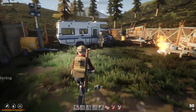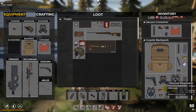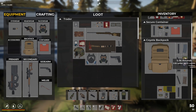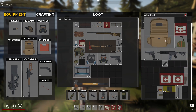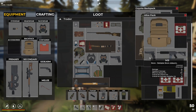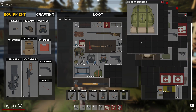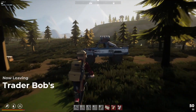We already checked Bob this morning so his stock hasn't refreshed. We might as well sell a bunch of this stuff since we don't need it all. We'll hang on to the magazines but we are starting to fill up. I might need to decide what I don't want - like these makeshift magazines, I'll get rid of those. Let's sell what we can and then head out to the bunker in the morning.